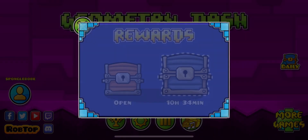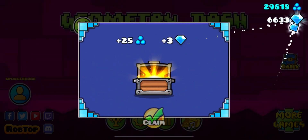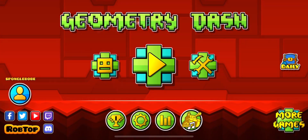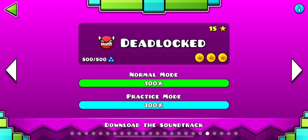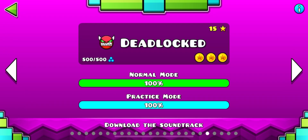Welcome back to another video. Today I'll be giving you a step-by-step guide on how to make it through the newly discovered — by me — secret way in Deadlocked. This was pretty much added in the 2.205 version, so it's very recent, and I'm surprised no one's found this yet. Based on the insane amount of views on the Clubstep video and the positive feedback, I know you guys will enjoy this.